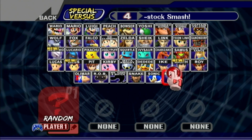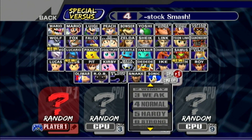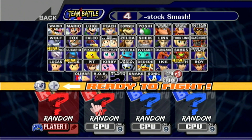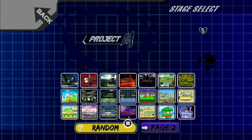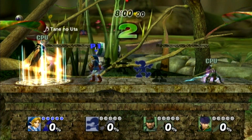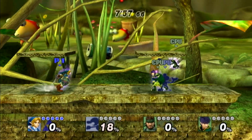I'm going to make this interesting. I'm going to put all these on 9. Pick that team — I want to be blue. Blue versus green, let's go. Random stage — we are at the Pikmin's Distant Planet. I am Link. Let's see how far we can go with this.